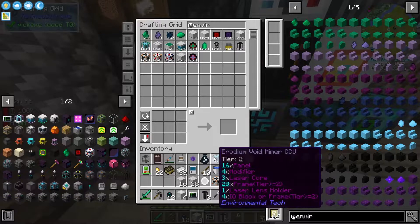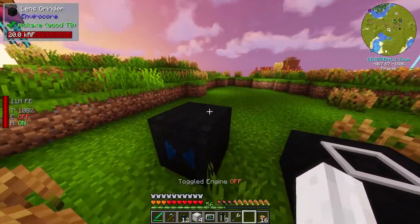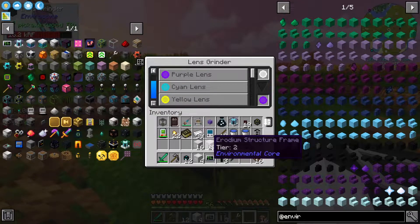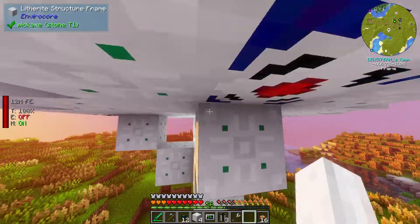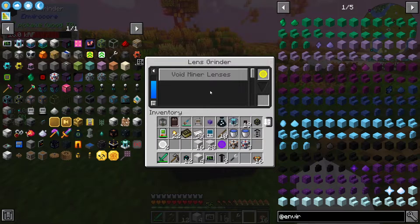I think what we should probably do is color these to be the right color. For instance, this guy that we're just making should be purple. So let's put that in there — I would like a purple one, and that'll be for the erodium because it's sort of like a purple. This guy up here is green, so how about we take this lens out and make it green? How does that sound? I think it sounds good.